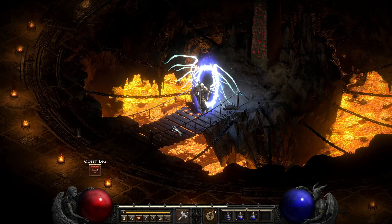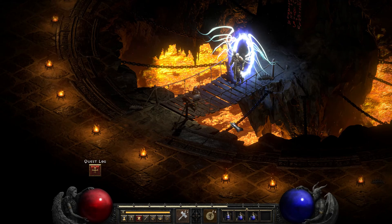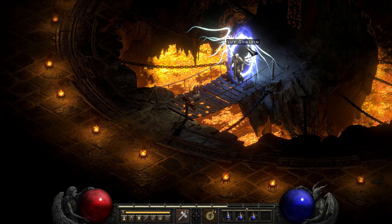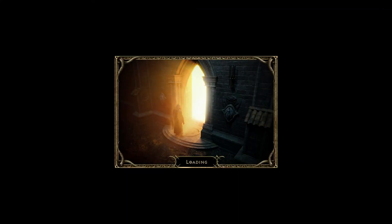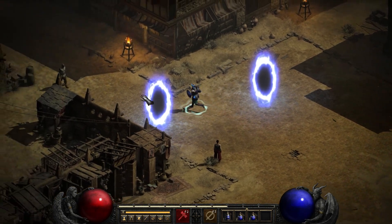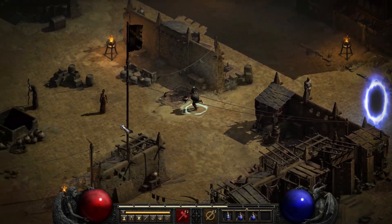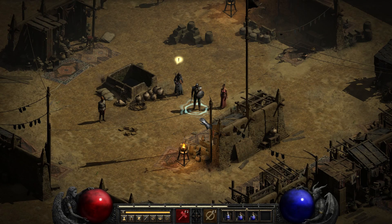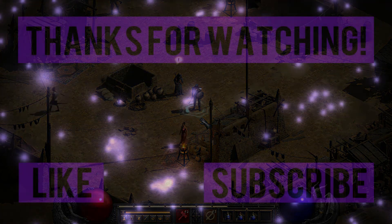Oh man - Tyrael's design is so cool, just look at him. And now we gotta go talk to Jerhyn. And this is gonna pretty much wrap up Act 2. I shall honor Tal Rasha's sacrifice by destroying all the prime evils - and we're gonna do that too. Everybody's gonna want to talk to us and this is gonna wrap up the chapter. But that's all gonna have to wait until next time because I'm all out of time for today. So thank you so much for watching, and I'll see you in the next video.